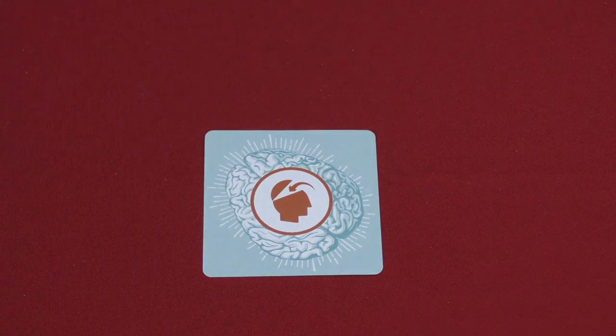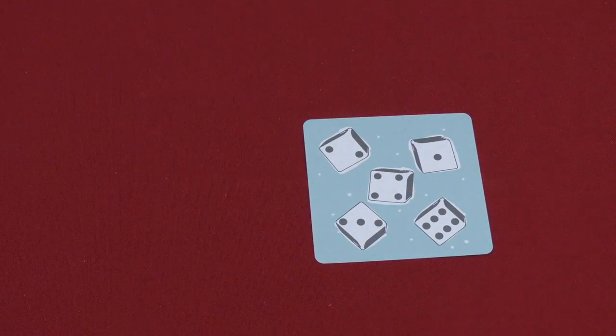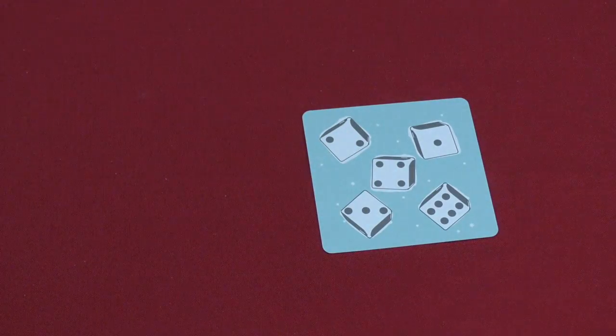You flip that card over, and the first person to slam the card can say what's on it or how the puzzle is solved — whoever does that wins. For example, this one you slam the card and need to say everything that's on it. I would say one, two, four, five, six. No — it's one, two, three, four, six. So I'm incorrect.